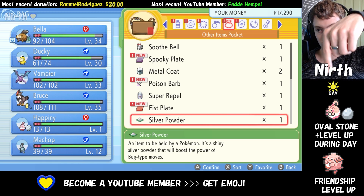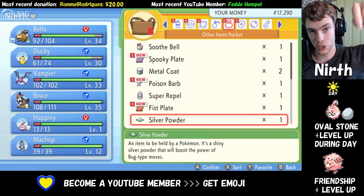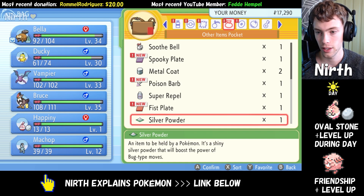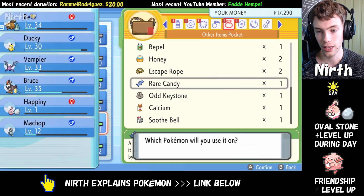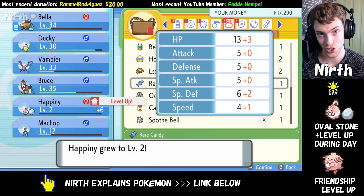It is only during the day that you can actually evolve Happiny, and so you can check the video description for a paragraph where I explain when night, day, and morning start and end. In order to level up, you can either battle wild Pokemon or you can use a Rare Candy. When you follow these steps, your Happiny will evolve into Chansey.